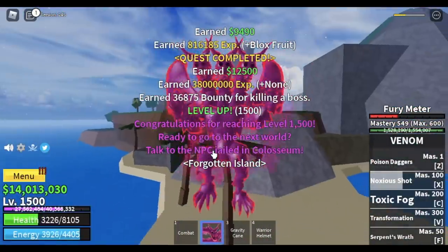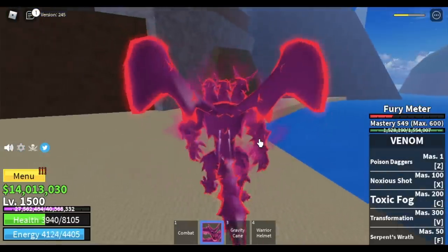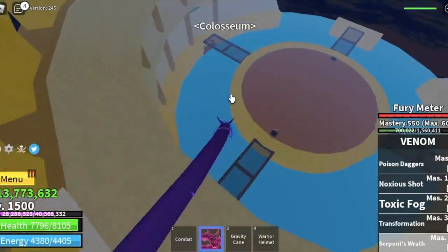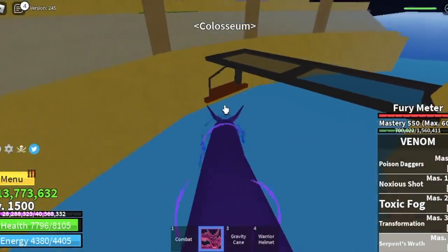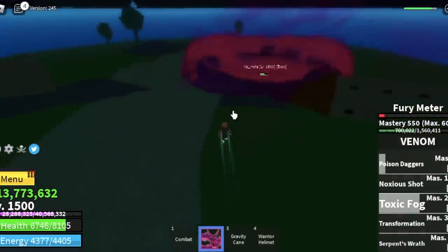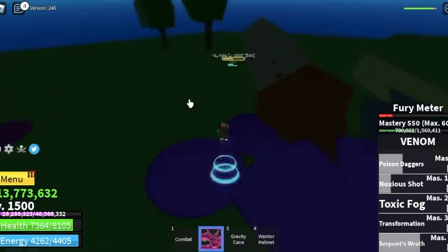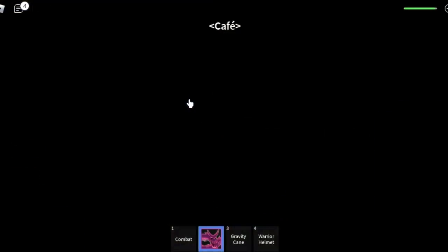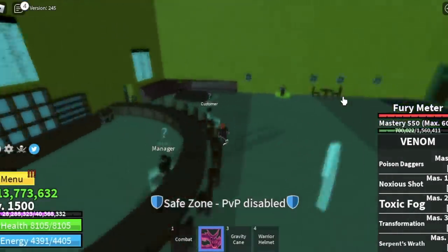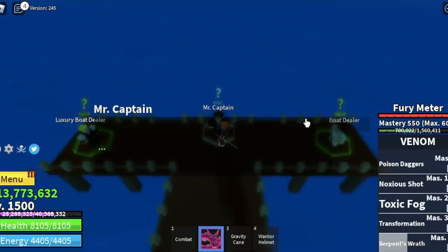It's level 1,500 — ready to go to the next world. Talk to the NPC in the Coliseum. We're heading towards the Coliseum, but make sure to finish the Coliseum quests where you need to defeat swan pirates, etc., and also defeat Swan. Here it is — talk to King Redhead and you will fight him. Just lower his HP and that's enough for him to activate something — someone will come and smash this dude. Do it yourself so you can watch the cutscene. You will get a mail asking you to go to the green zone. Here at the port, talk to the captain and he will send you to the third sea.